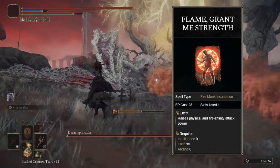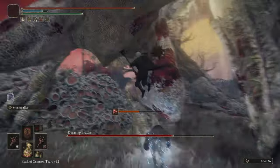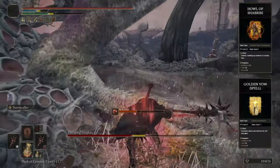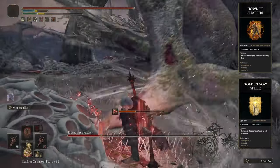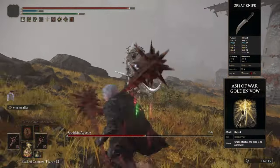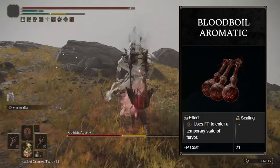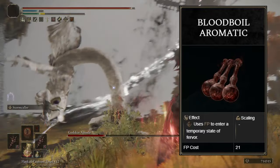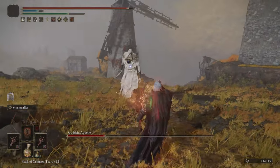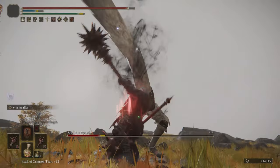Speaking of which, there are some incantation buffs you'll want. Flame, Grant Me Strength for 20% physical damage boost has a short duration, so make sure you cast this last in your buff rotation. If you are later in the game and can spare some extra faith, you can use Golden Vow or Howl of Shabriri — however note that you take more damage when you use Howl. Alternatively, you can use the Golden Vow ash of war on a spare weapon. A consumable buff to consider is the Bloodboil Aromatic, which increases your damage by 30% but also lowers your defense like Howl of Shabriri, and is consumed on use — so I only recommend it if you're comfortable with the fight.